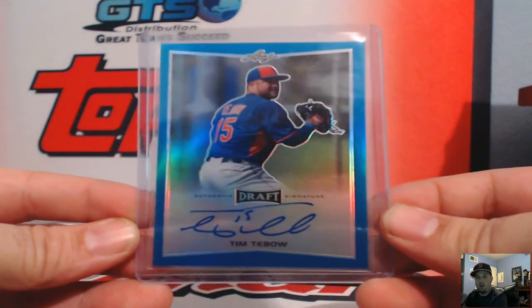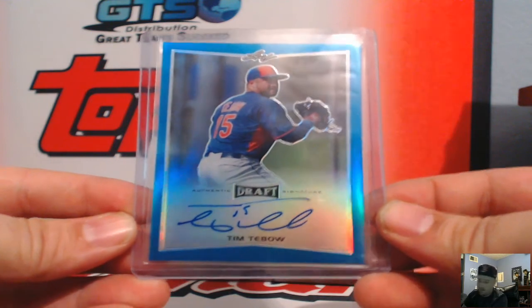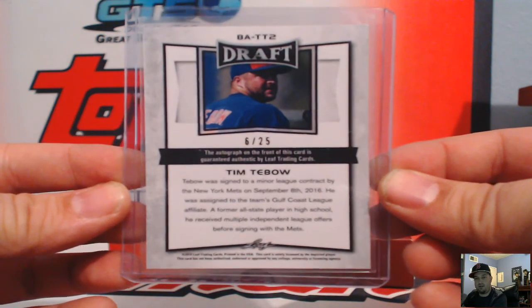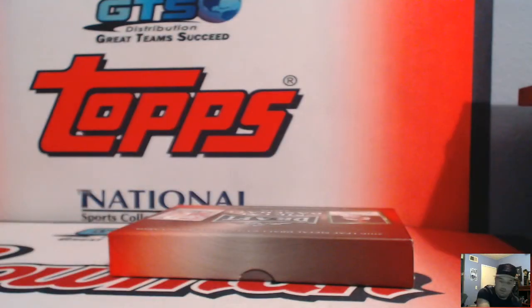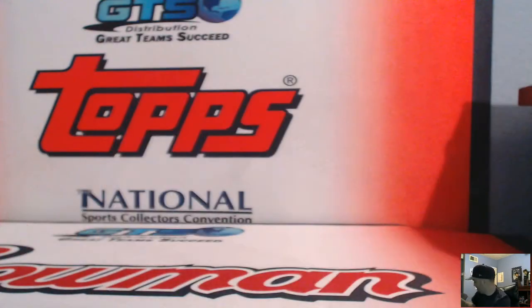And our final hit of the six-box break — Tim Tebow for the Mets! Mr. Manic, there you go — Tim Tebow blue, numbered six of 25. That's it for our break of 2016 Leaf Metal Draft Baseball, six boxes. Thanks again, see you on the next one!